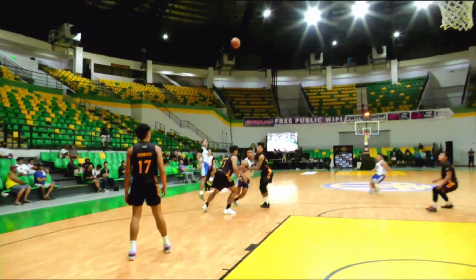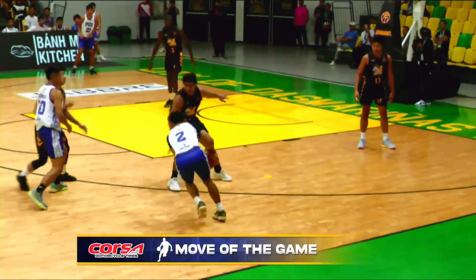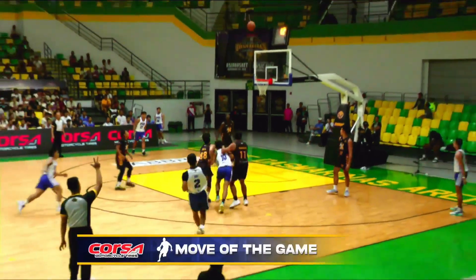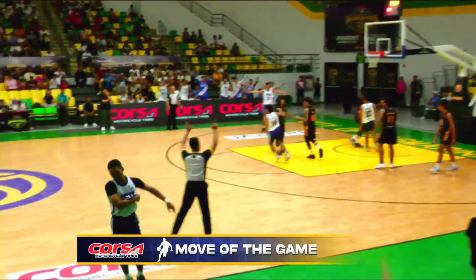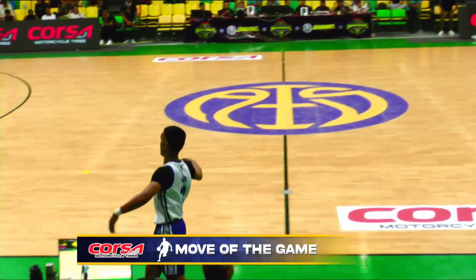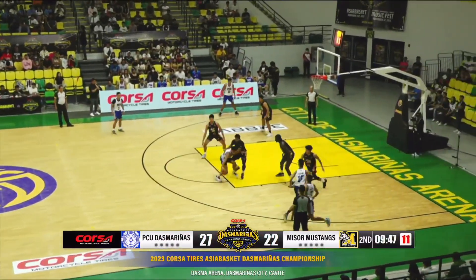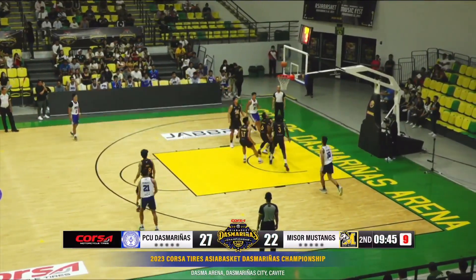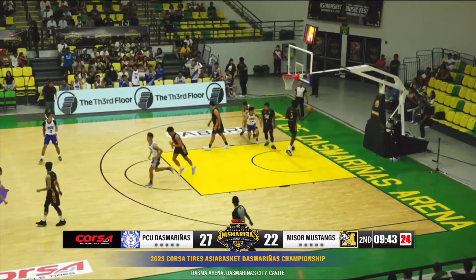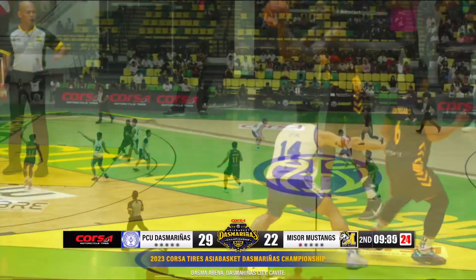Let's take a look at that last three. But when you've got that good juju, it just works for you. And that move of the game was brought to you by Corsa Motorcycle Tires — dominate the streets. We end the first quarter with PCU Dasmarinas. Zero of three pa itong Mustangs, but what's working well for them are the free throws — 12 of 18 only in the first quarter.